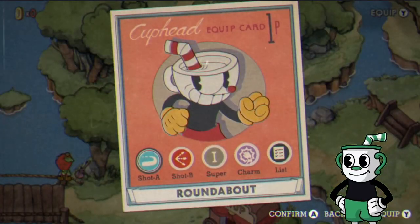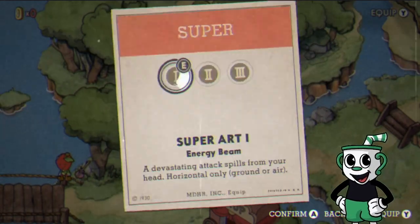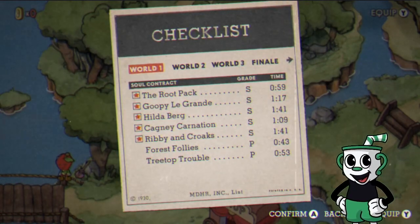Just a quick little recap — checking our weapon layout here, we have the Roundabout and the Spread with Super Art 1 as Cuphead. Chalice would be Super Art 3. And right now the best score is 77 seconds.